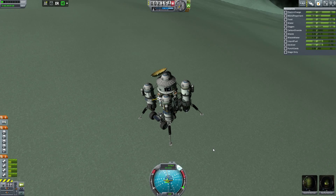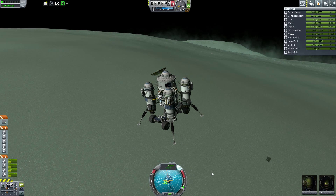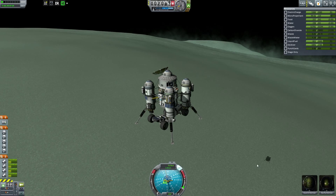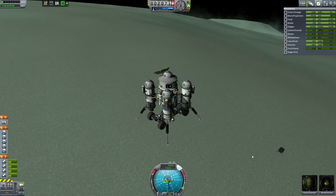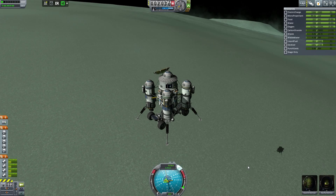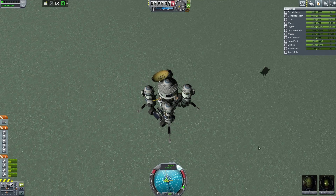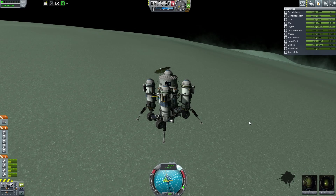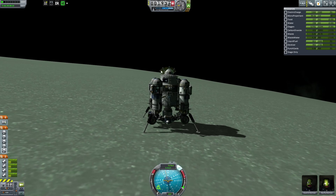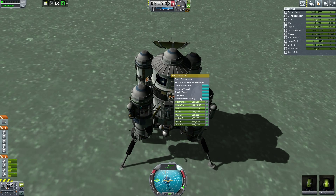I'm going to try to make this landing as smooth as possible. My shadow keeps disappearing — I really don't like that, because it gives me a good idea of how far off the ground I am. When the shadow reaches my landing struts that's definitely when I have touchdown. Nice — nailed it!